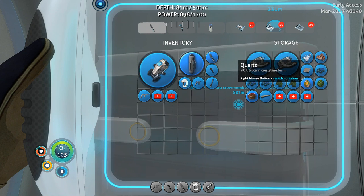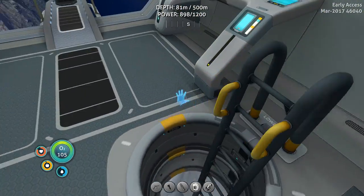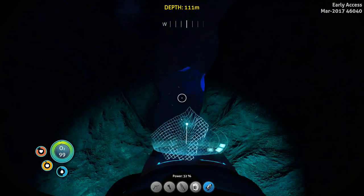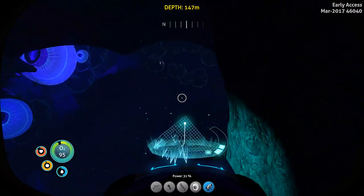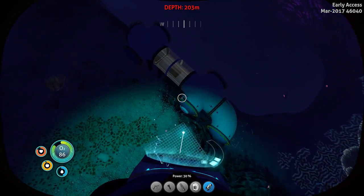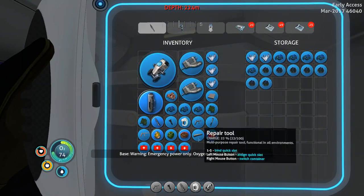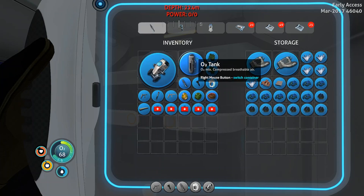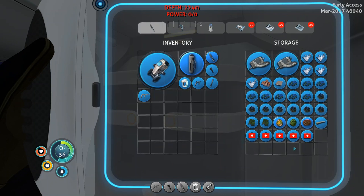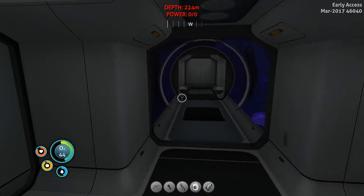I want to get some of this stuff out of here and down into the base — that'll probably be the first plan of action. Get some of this stuff moved down. I really need to get some spotlights or something put down here to make my base more recognizable. I'll keep one of those just in case, and that flare can go. All right, let's get some stuff moved down here.